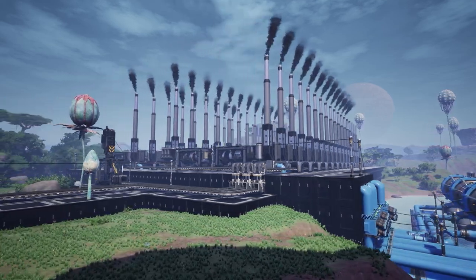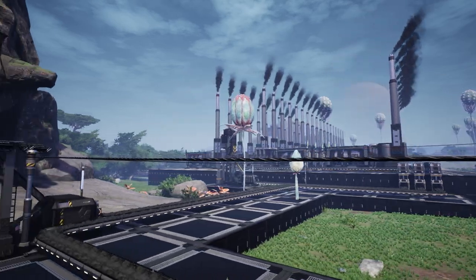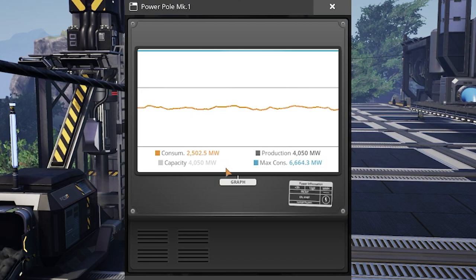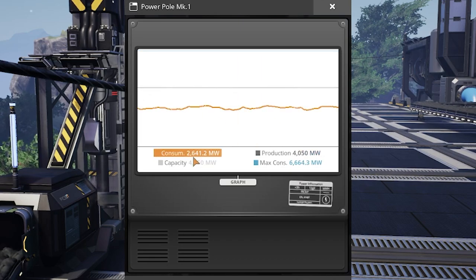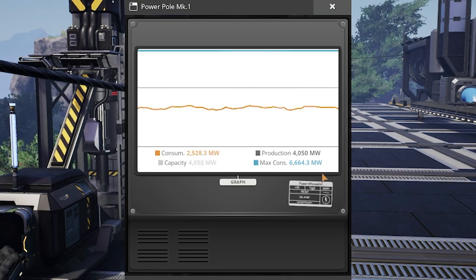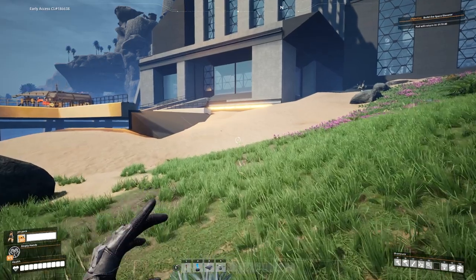Recently I've had a couple of comments asking how we've built so much and not run out of power on 4050 megawatts. Looking at the power grid, the whole coal power plant is making 4050 megawatts, but at the minute we're only using 2635 megawatts. If you look at all our machines connected to this power grid, max consumption is 6664 megawatts.